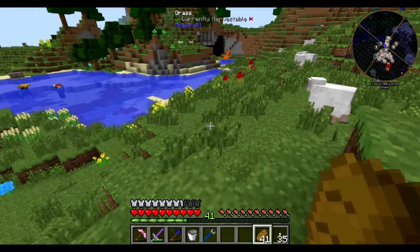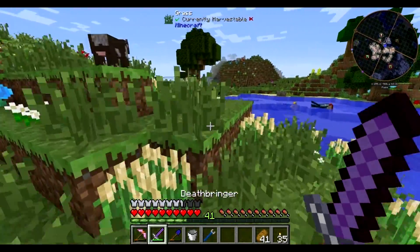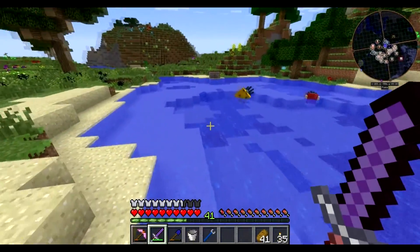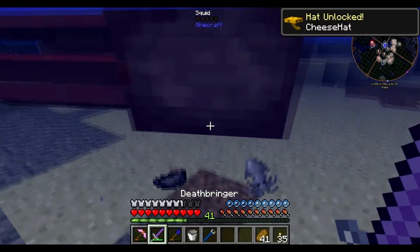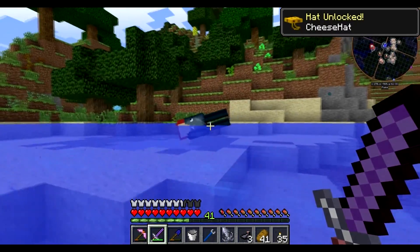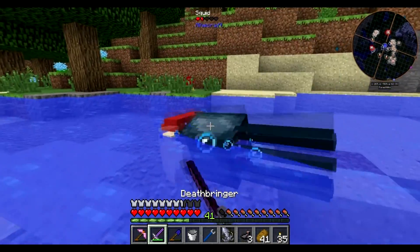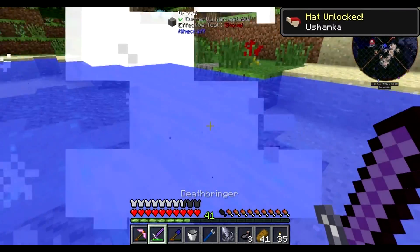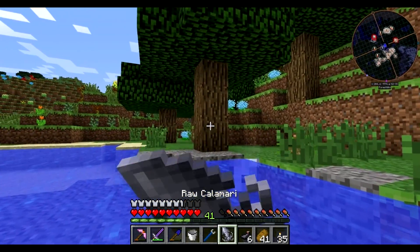Oh man, there's many new hats — look at those two squid hats, totally grabbing those. Is that a big thing of cheese? Yep, that's what that is. And this one is a cool winter hat. Apparently you can get raw calamari — can we eat this? Yep, cool.